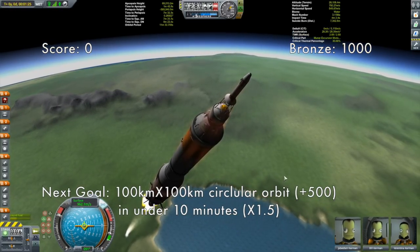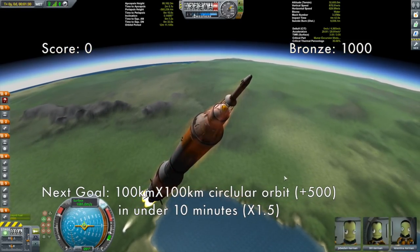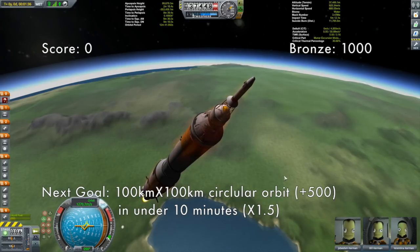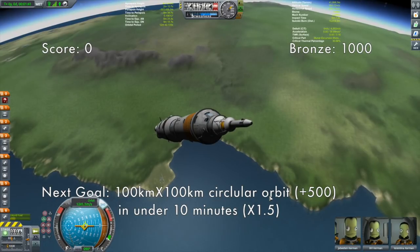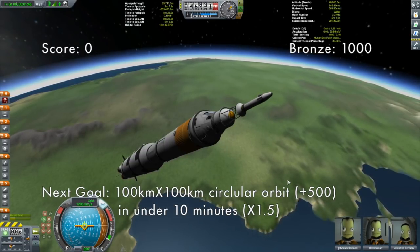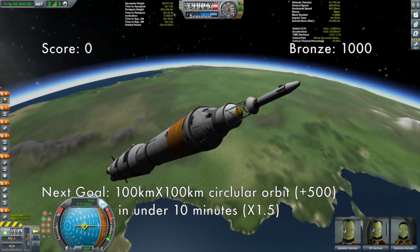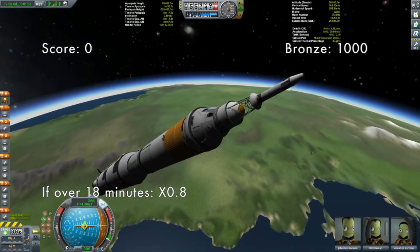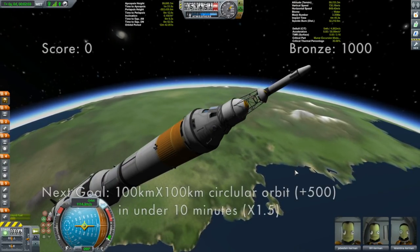No accuracy multiplier this time — instead there's a time multiplier. We're at just about 90 kilometers, going to cut this at just under 100. There is a time multiplier of 1.5 for getting into orbit in less than 10 minutes — frankly, I don't know what you were doing if it took more than 10 minutes to reach low orbit. Up at the front, I'm using the launch escape system — it's there for aborting, but quite frankly I put it on because it looks cool.